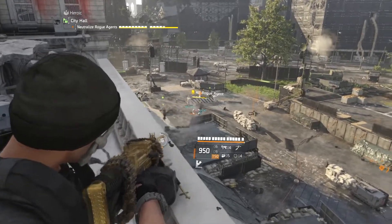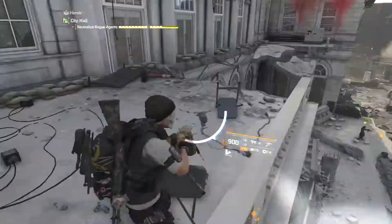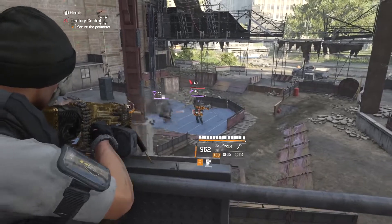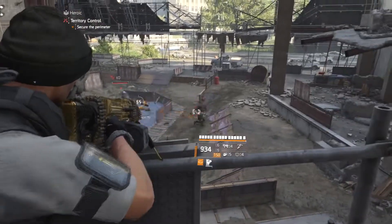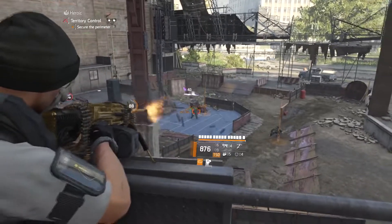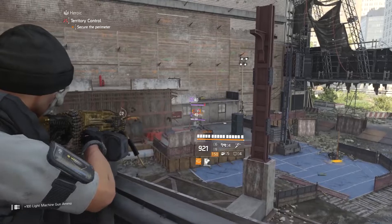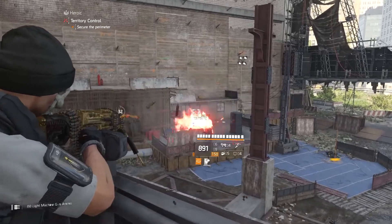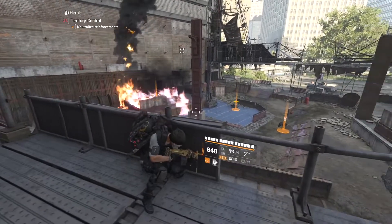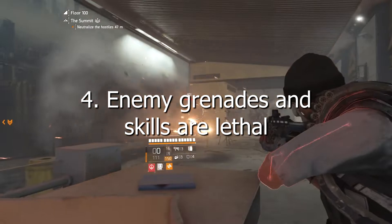Just as you can flank enemies, those same enemies can begin to flank on you. In most areas there's going to be a path on the left, right, and middle of the room, and there's also going to be high ground or multiple areas with high ground. There are always different areas — whether high ground to your left, right, or behind you — that you need to be checking for enemies pushing you.